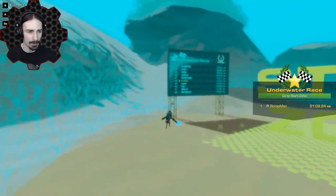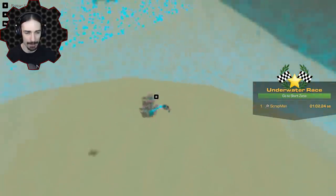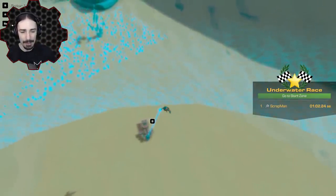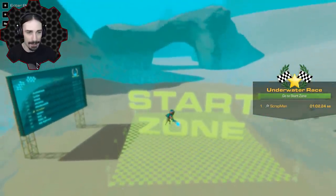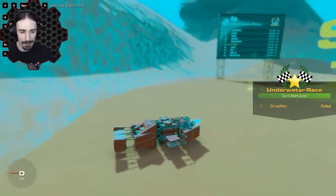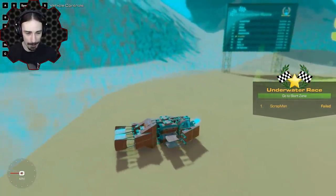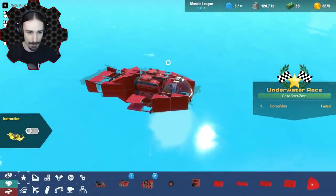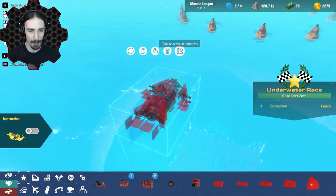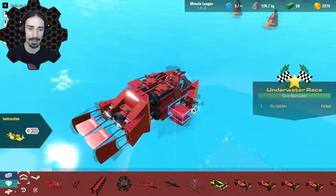I guess number 28 isn't so bad. But number one is still 18 seconds, so we're going to have to make some massive modifications. We've used all of our power cores and I feel like we need to really slim down. Honestly, how much faster can you go? There's a lot of resistance underwater and without adding more engines, where's the speed coming from? I'm going to save this as our first attempt and make a completely different vehicle to see how it compares.